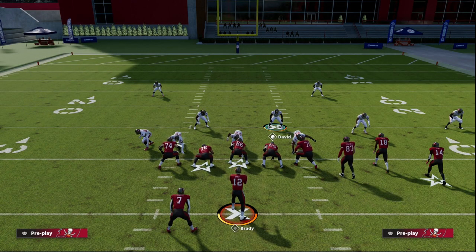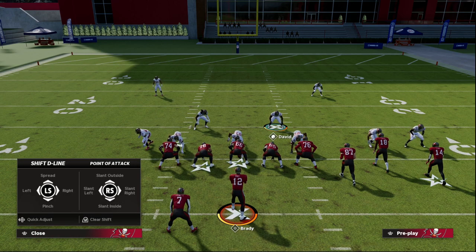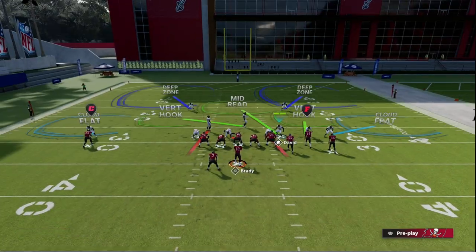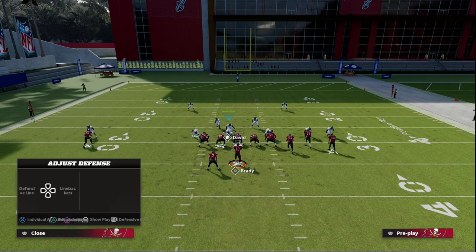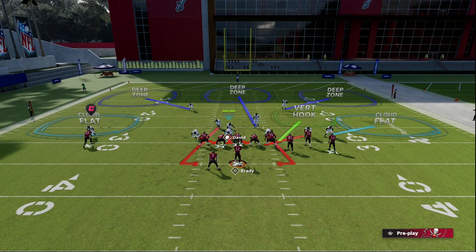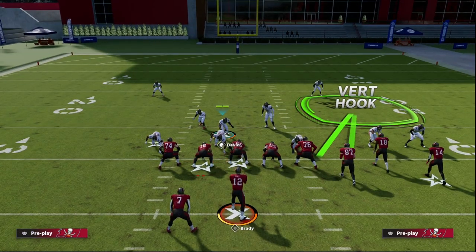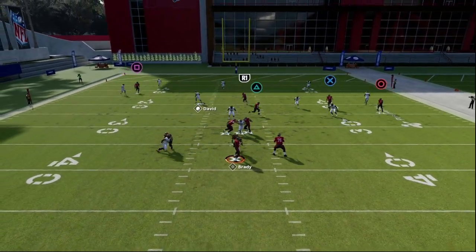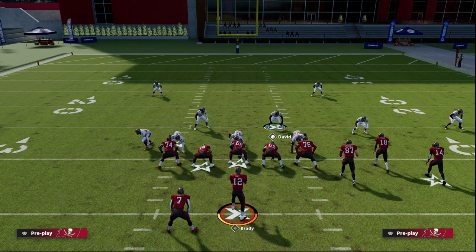Let me show you the setup again quickly. Shift your line to the left — you could also spread your defensive line — shift your linebackers right, QB Contain. Then go into your coverage adjustments: Outside Third both safeties on their corresponding side, bluff blitz the slot corner so the offensive line thinks he's blitzing, QB Spy on the nose tackle, and hard flat on the defensive end. Even if the blitz doesn't come in, you're getting a double team split, and it's very hard to roll out because you have a spy and a hard flat.